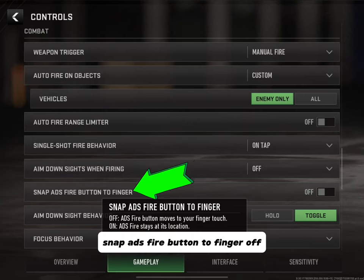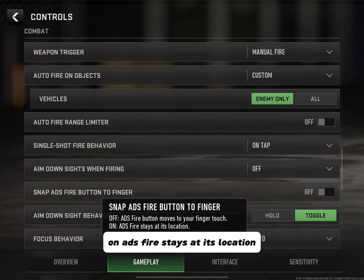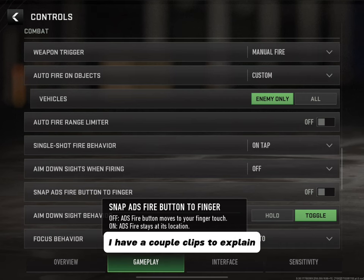Snap ADS Fire Button to Finger: Off means the ADS fire button moves to your finger touch; On means the ADS fire button stays at its location. I found this a bit misleading — Off should say it stays at its location and On should be where it moves with your finger touch. I have a couple clips to explain and straighten things out.